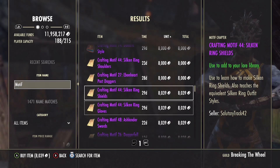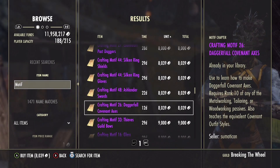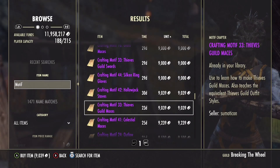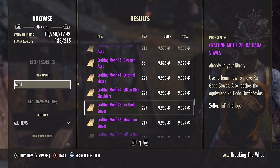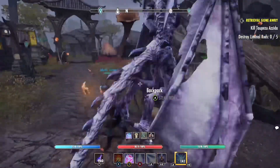I've thought about making a video going over all of the overland zones and which ones are worth farming for gold, covering the specific sets that drop there. I could also make a video on which dungeons you could profit from if you and your friends can complete veteran hard mode - you could be rolling for motifs worth hundreds of thousands of gold. If you'd like that video, please put it in the comments below.